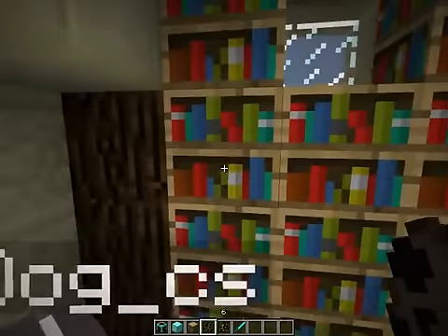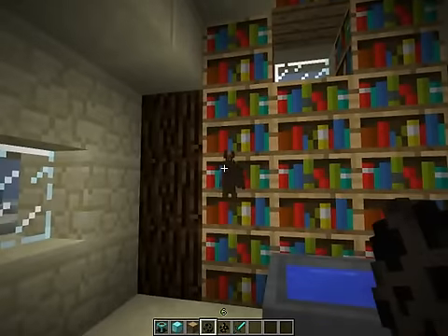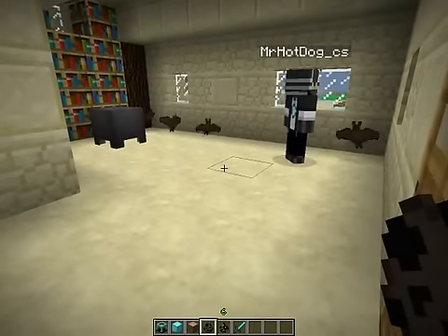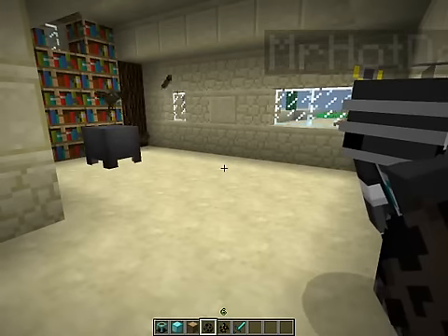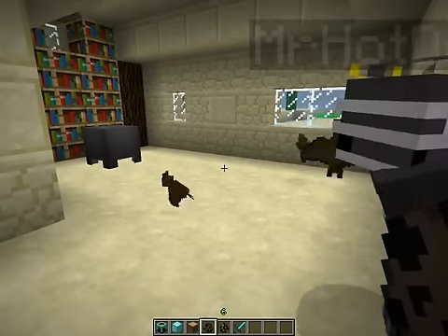The next mob we're going to show is bats. I mean, you saw them just flying here, but we're going to get a few of them. I think they do spawn in caves, because they said witches don't spawn there.